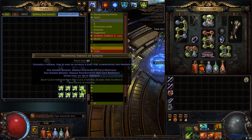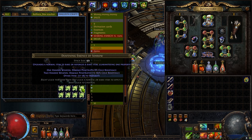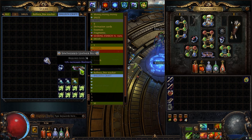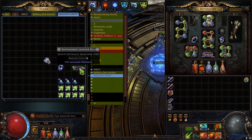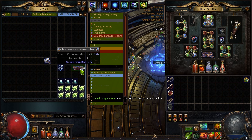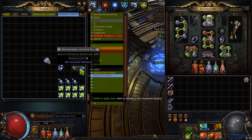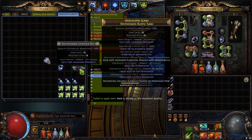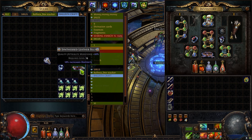Before we start crafting with essences, we should always use a strength catalyst on our belt to increase the quality of it and also to increase all of the attributes. Now you can see we have an implicit with 18% increased dexterity. If you have a belt with 13% dexterity, you can increase it with blessed orbs. Now let's try our luck.